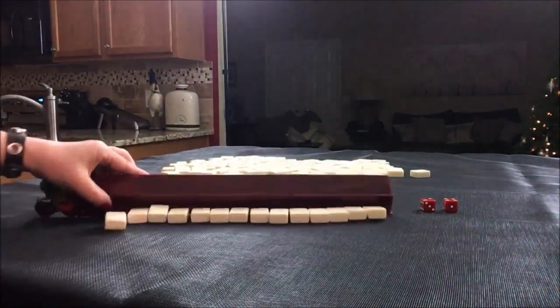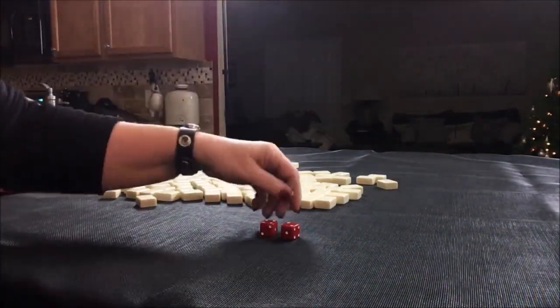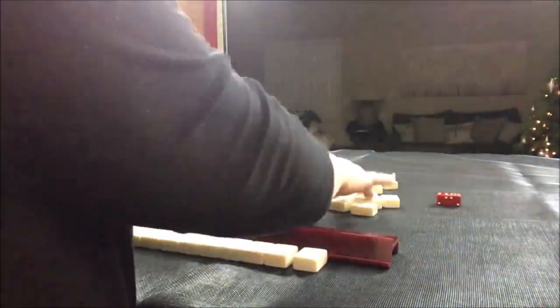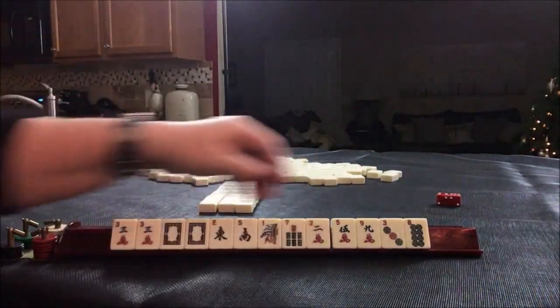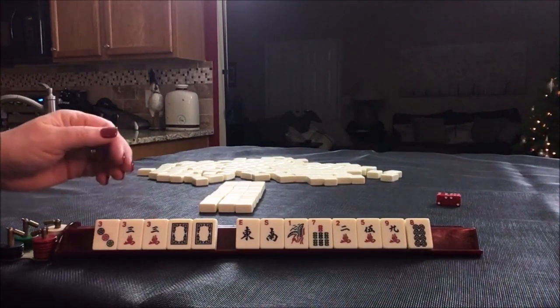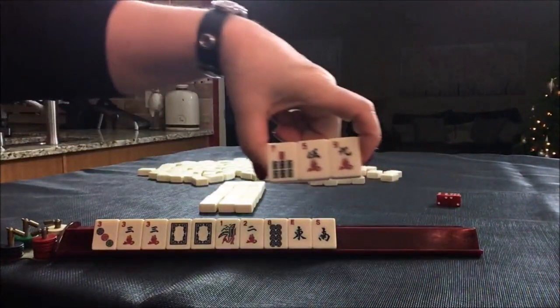We're going to do it one more time. I rolled a six, so we're going to be in seat two — non-dealer. Pair of threes, there's a three and a white. I think maybe like numbers with threes — that would use both multiples. As an option, we could maybe do a year hand. Let's pass these three and see what comes in.